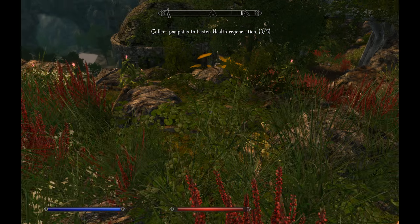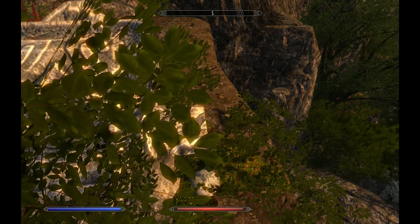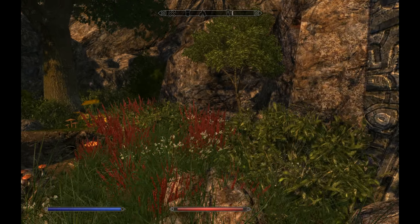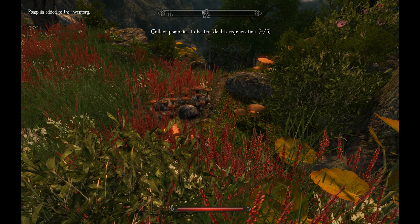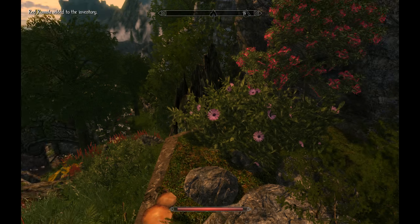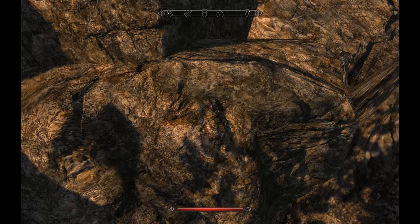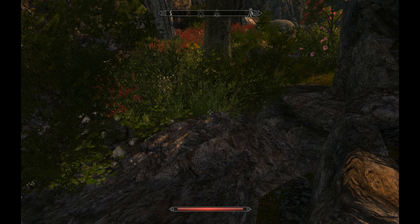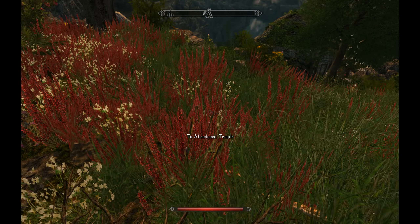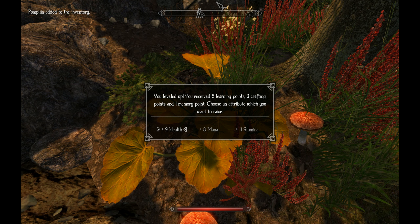What have we got? More mushrooms — these aren't the right mushrooms. These aren't the mushrooms you are looking for. Let's have a look over here. There's the mushrooms — the red mushrooms. Anything up here? No, doesn't look like it. We don't want to go to the abandoned temple again. More stuff. That's all the pumpkins.